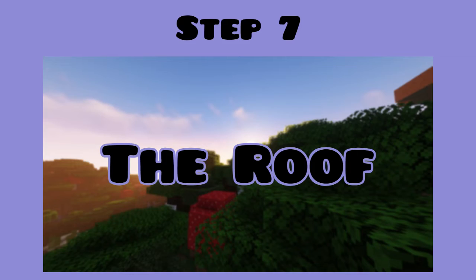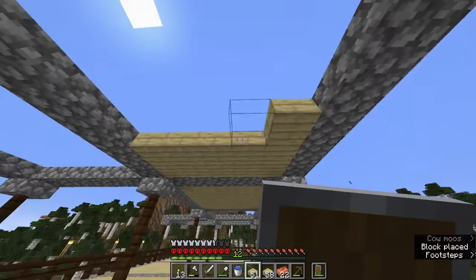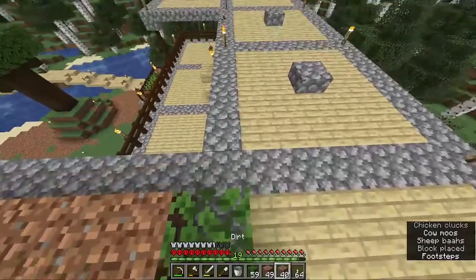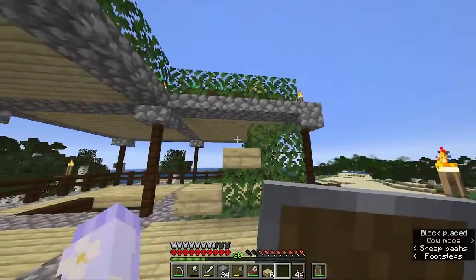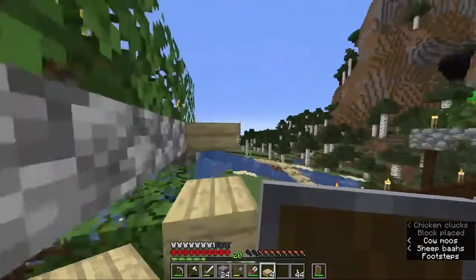Step seven: the roof. I placed the basic roof in the layout that I wanted, and then I decided to put bushes all around with small little farms on the roof, and I made sure it was well lit with torches just so mobs didn't spawn. And I finished this floor by making a simple, small staircase to make sure I could harvest the farms easily.